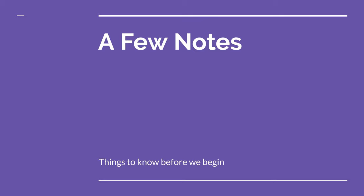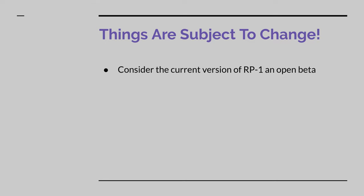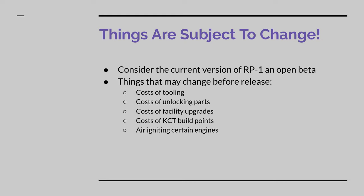I know you are as eager as I am for some actual gameplay, but I would like to future-proof the playthrough as a guide for new players of RP1 with the changes expected in future releases. We know to expect sweeping cost rebalances of several aspects of the game. This includes things like the cost of tank tooling, the cost to unlock certain parts and engines, the upgrade costs of KSC facilities, the cost of buying KCT build points, as well as changes to the actual functions of certain parts, such as disallowing air ignitions of a wider set of engines.